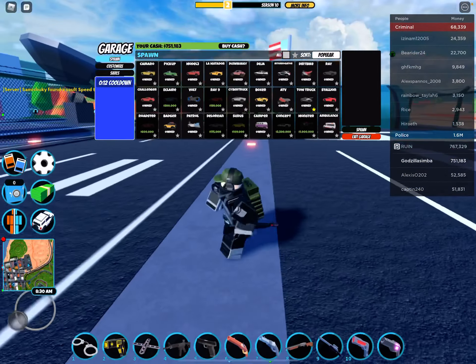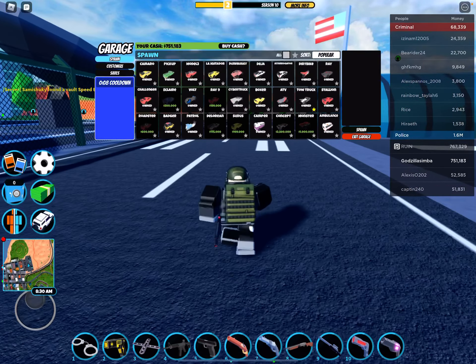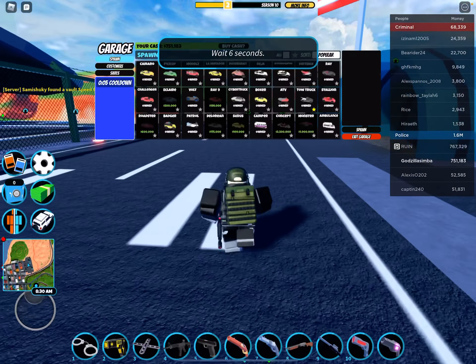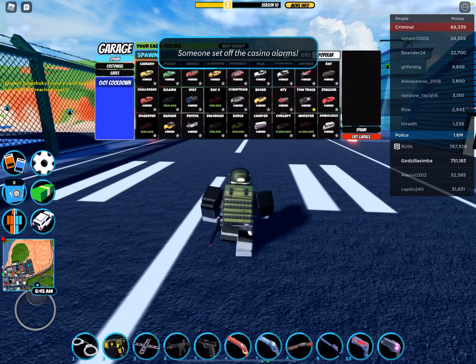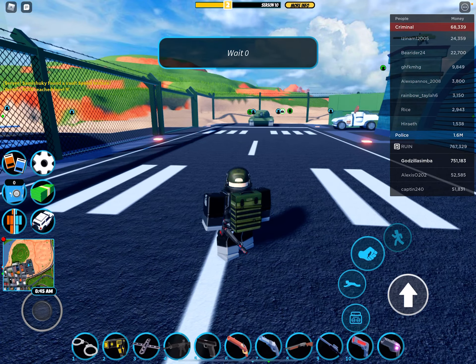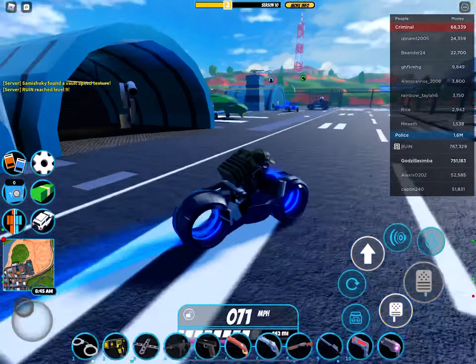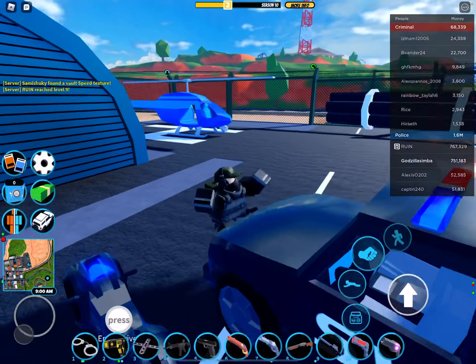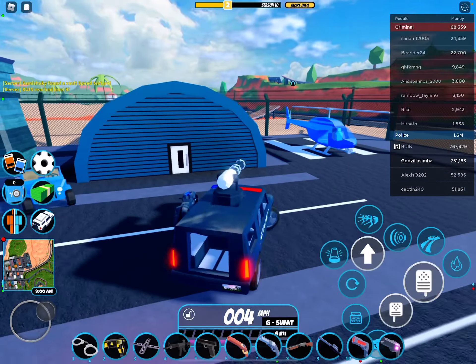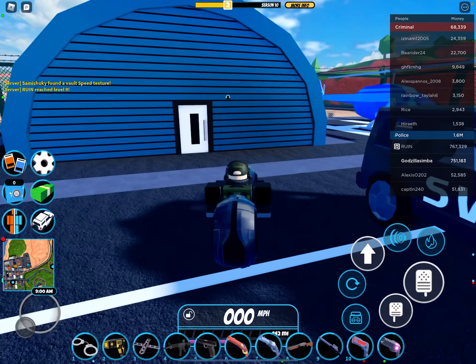So if you have this glitch, just use the volt bike. The volt bike, as of now, works. Flying vehicles work, but regular vehicles do not work right now.